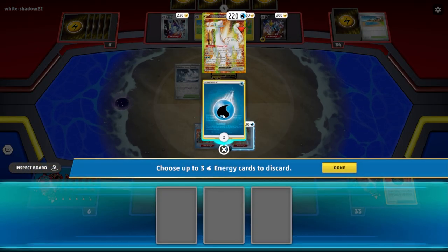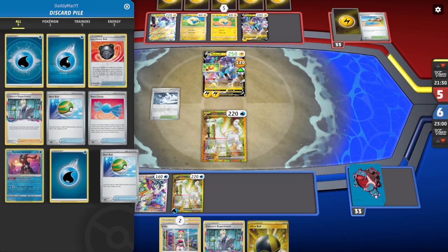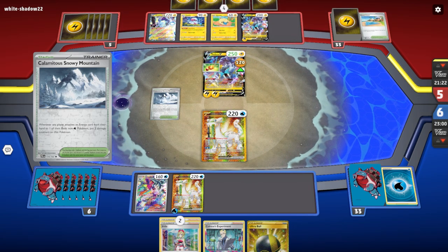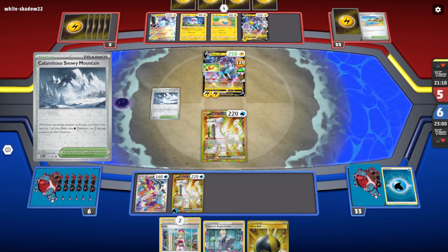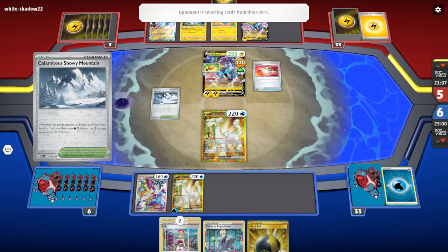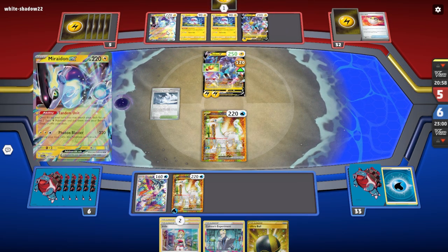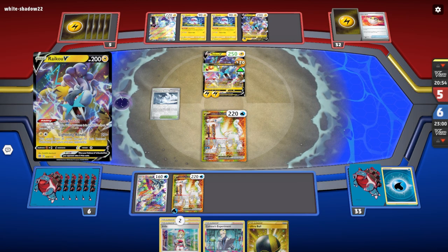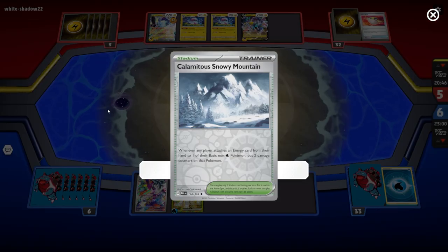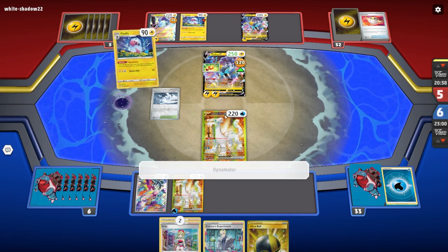I know he's probably going to get rid of my Chien-Pao next turn. What we can potentially do next turn is hit the Irida. The bad news is they got a Flaaffy up — maybe two — and they're going to get set up first, which puts us at a disadvantage. There's another Ultra Ball — oh they're playing Ampharos! There's the other Flaaffy, that's two. Now they can set up — man we're in big trouble. Is this in the hand only? I think it is — it would be kind of broken if it weren't.